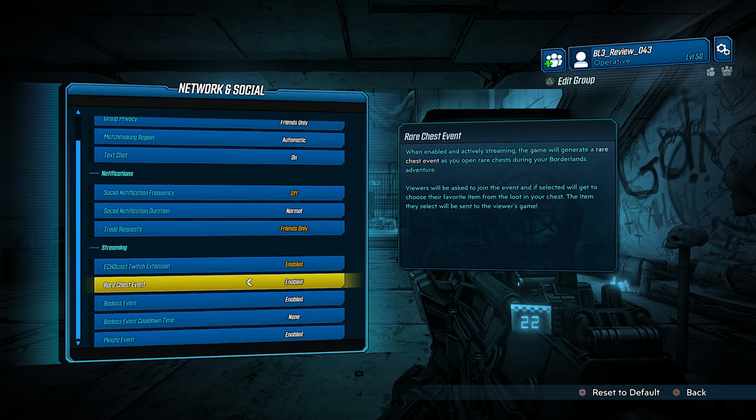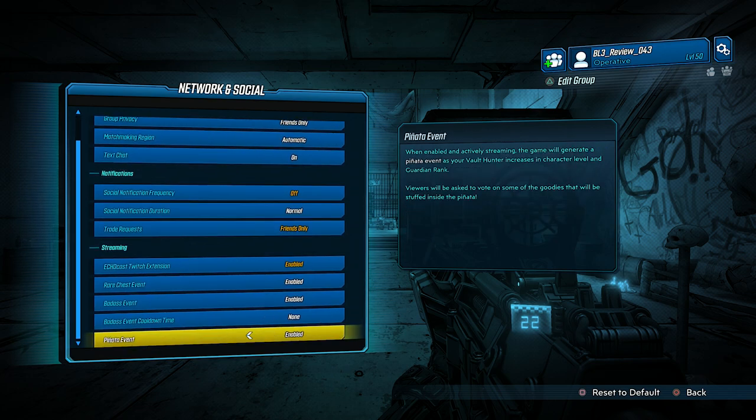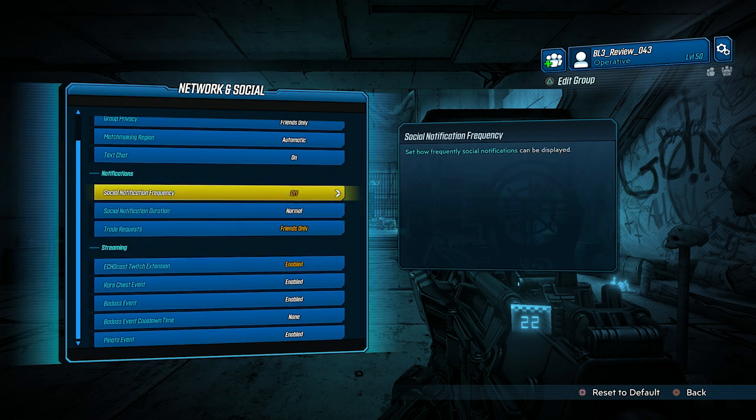Let's cover the red chest event, because some people maybe don't even know about this — there's been a lot of people saying they don't want any spoilers before launch. When enabled and actively streaming, the game will generate a red chest event as you open a rare chest during your Borderlands Adventure. Viewers will be asked to join, and if selected, will get to choose their favorite item from the loot in your chest. So if I open up a red chest and one of those items is a legendary, a lucky viewer can choose to take that legendary. With the Echo Cast extension, people will actually be able to look at my backpack, see what gear I have on, and see my skill tree — gone are the days of stopping the stream just to show your skill tree.